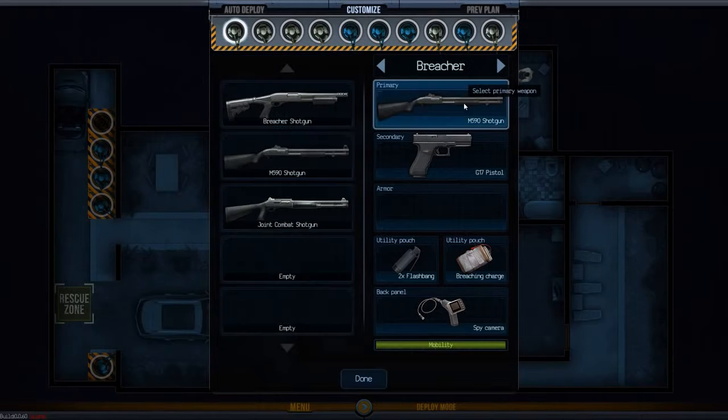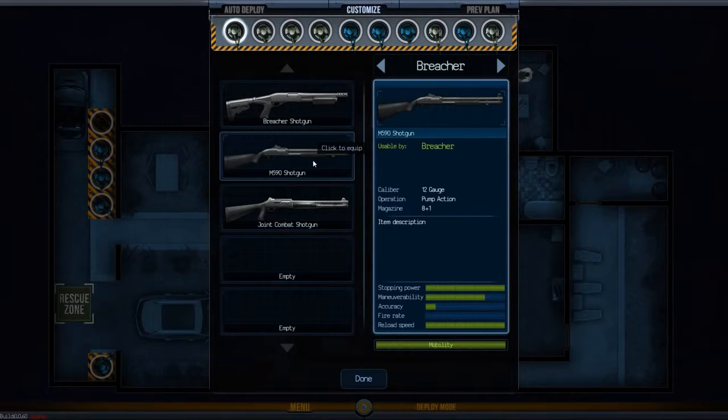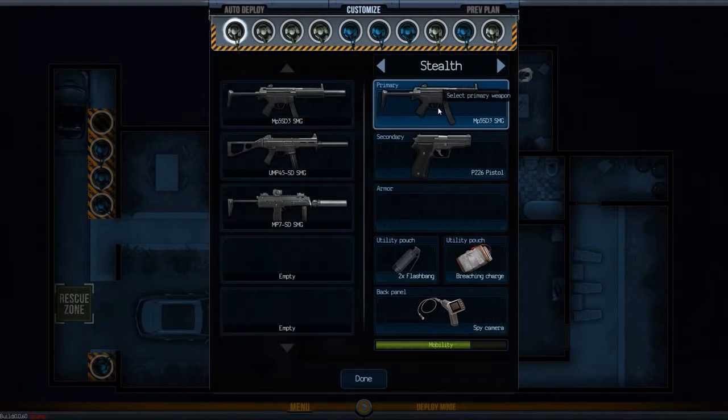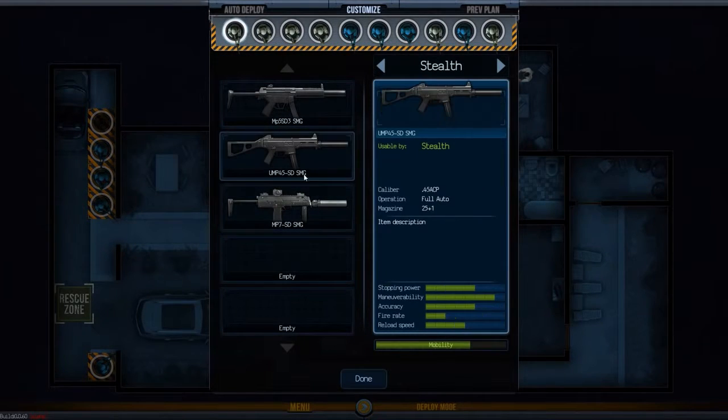There are some shotguns now, so we've got a new type of class — the Breacher — that can blow open doors with their shotgun if it's locked. Each of these guns has its own stats: different stopping power, accuracy, etc. They also have different operations — one is semi-auto, the others are pump action — and their own magazines. Similarly, the Stealth class uses silencers to avoid alerting enemies, and they have their own assorted stats as well.